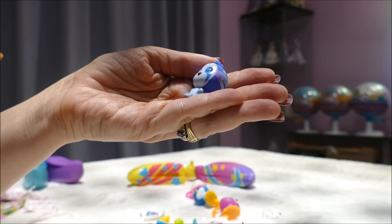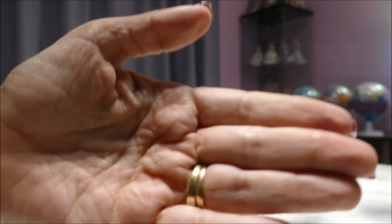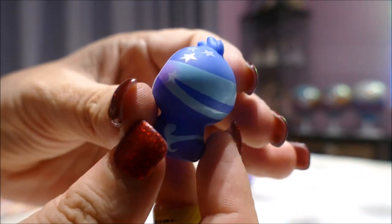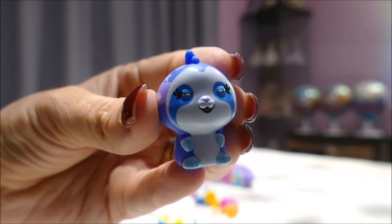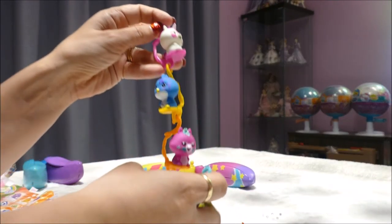Limited edition number 5 - Starry Sloth! Best friend forever is Cheeky Monkey. He smells good too. Look at the stars on his head - that's what I saw as I was trying to pull it out. I was like 'oh he's got little stars on the head' - it's so cute! It's adorable. I love it, I love it so much. Let's get him on the stand and add him to his little family from this opening.